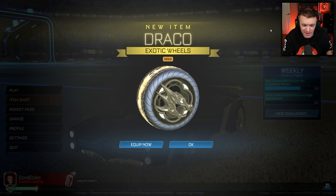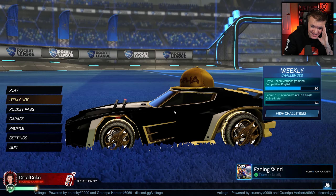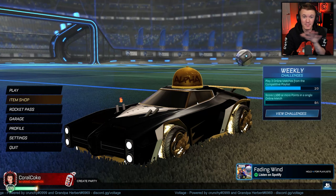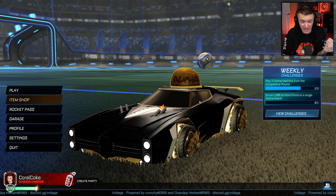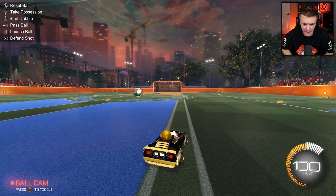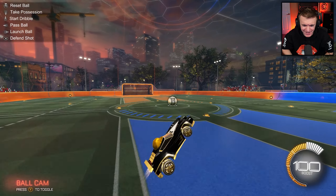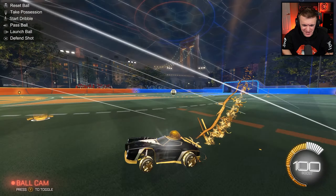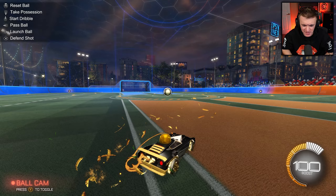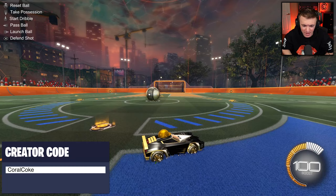That basically confirms Gold Dracos are coming to the shop as well. We don't know when — it could be at the same time as the Gold Dominus or later, we're not sure. But if we equip these new Gold Dracos, that is what they look like, ladies and gentlemen, and they are beautiful. I love Dracos — these are in my top three wheels of all time, especially the Draco Frosted that was recently released. The Gold Dracos have a Gold Dragon on the side, Gold Flames, and paired with the new Gold Dominus, this setup is insane — pure vanilla Rocket League. That is unreal.